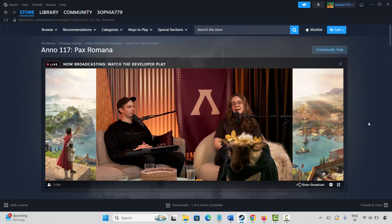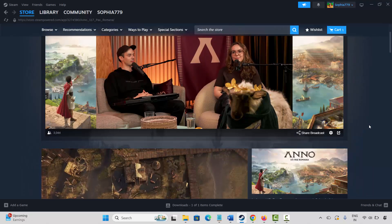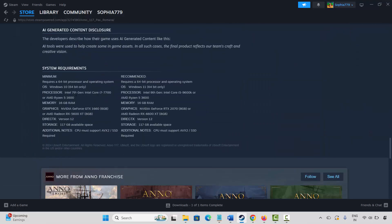The very first method is to check system requirements. For that, go to Steam. In the search option, search for the game. After that, scroll down and here you can see the system requirements to play the game. Make sure your PC has all the required specs, then try to launch the game and check if it's opening or not.